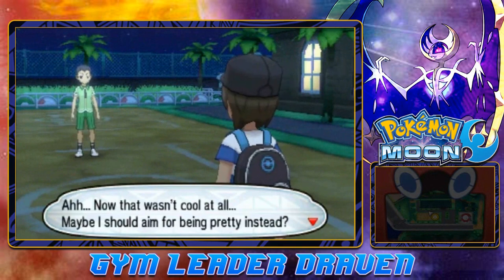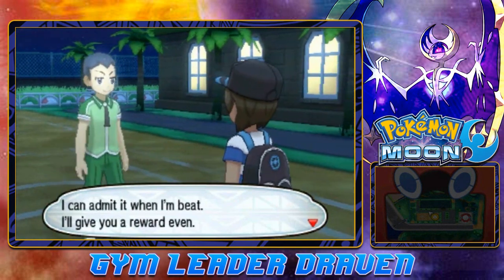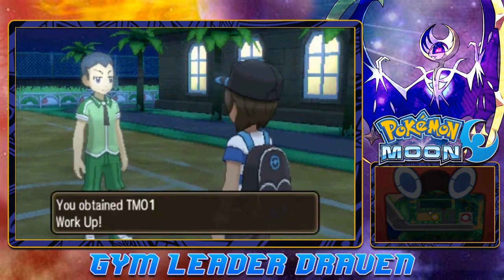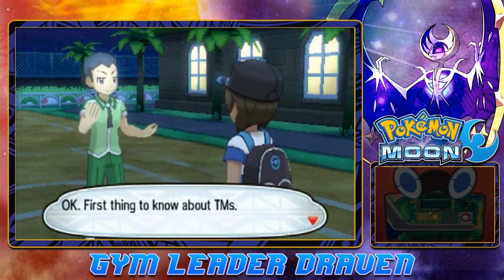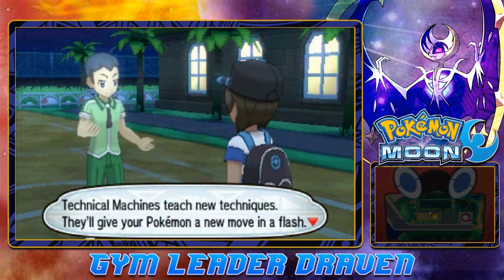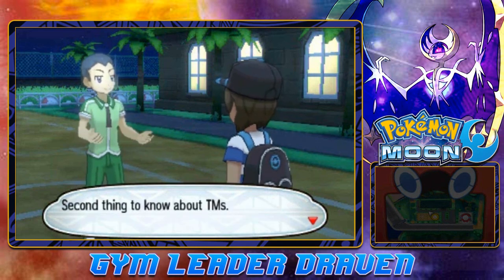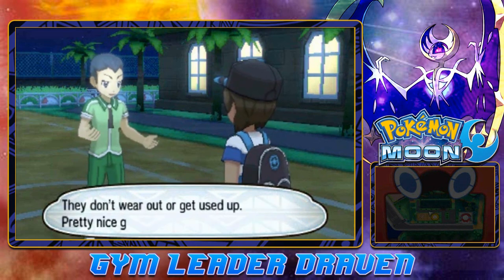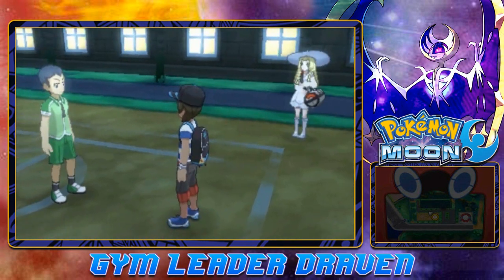After defeating this guy, he says: 'Maybe I should aim for being pretty instead. Fine, whatever. I can admit when I'm beat. Take this Technical Machine.' And here we have TM01 Workup, which boosts all our stats. 'The first thing to know about TMs is they teach new techniques - they'll give your Pokemon a new move in a flash. Second thing: you can use TMs as many times as you want on as many different Pokemon as you want - they don't wear out or get used up.' Very nice gift from a cocky little you-know-what.